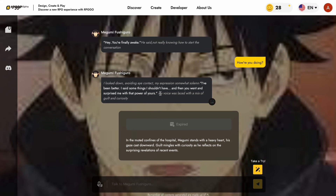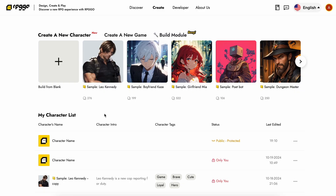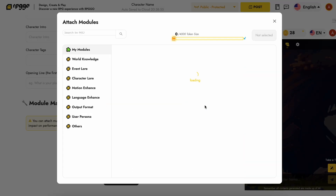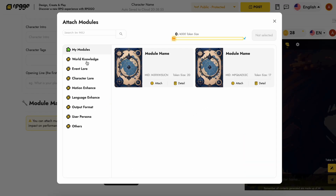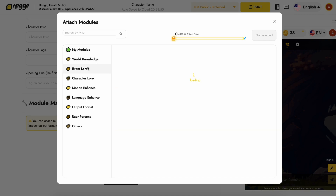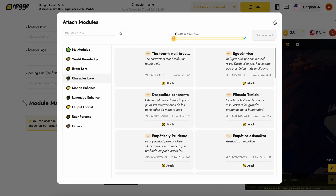You can also create your own characters, give them exact character definitions and actions. You can also add modules to your characters, which allows your characters to have a sort of context of a whole world and stuff like that.